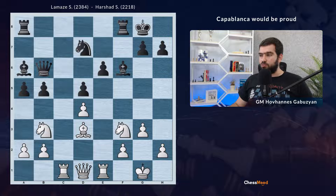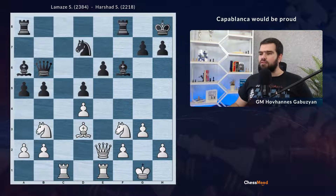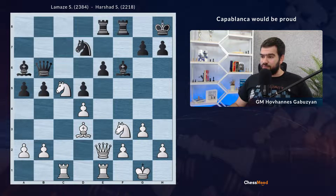Black plays Kh8, just taking the king out of the fire from this diagonal, and Qe2 — it's a multifunctional square. The queen is attacking on e6; on the other hand, it's pressuring on this diagonal. So it's going to be way more difficult for Black to play some queenside ideas. They continued rook to e8, and it's already time to go ahead. White played knight to c5, trying to exchange the knight on d7, which is first of all the defender of the e5 square.